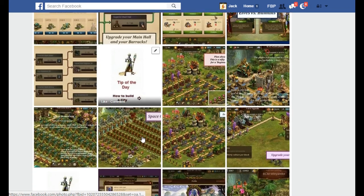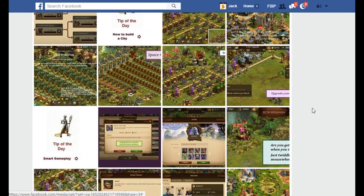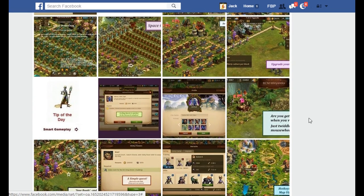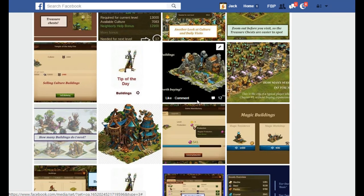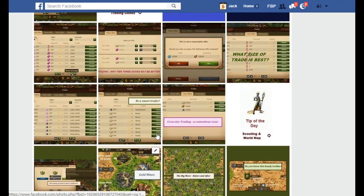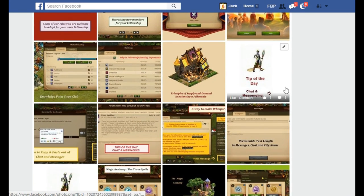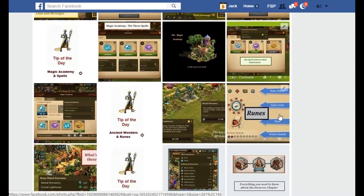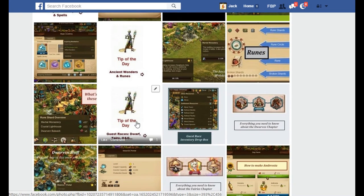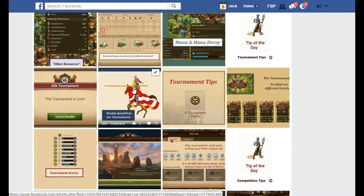Then we've got basic tips, how to build a city, how to optimize the layout of your city to get the most buildings in and get the most bang for your buck. Smart gameplay tips, visiting neighbors, the values of your buildings, scouting on the world map, fellowships, chat and messages — how to use the messenger, the magic academy, the spells, the ancient wonders, the guest races. And then of course there are the tournaments and the weekly quick pick.